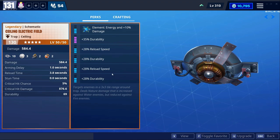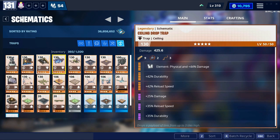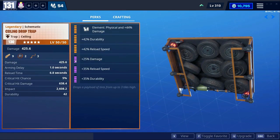These are my perks for the electric field: durability, reload speed, reload speed, durability, and energy. And for the ceiling drop trap, these are my perks for it as of now — and these seem to be working very well for me. Let's go to a match and find out.